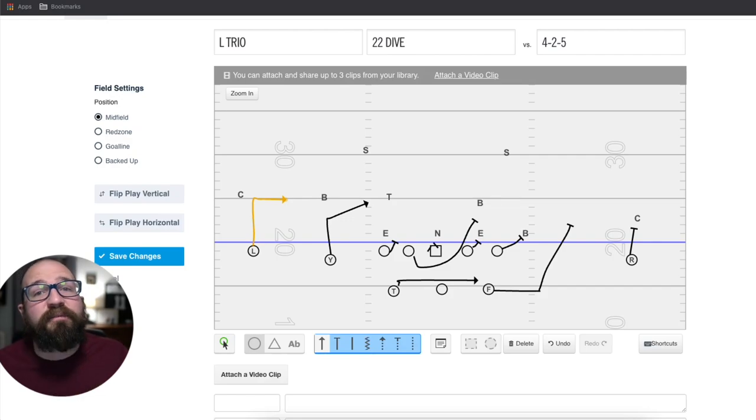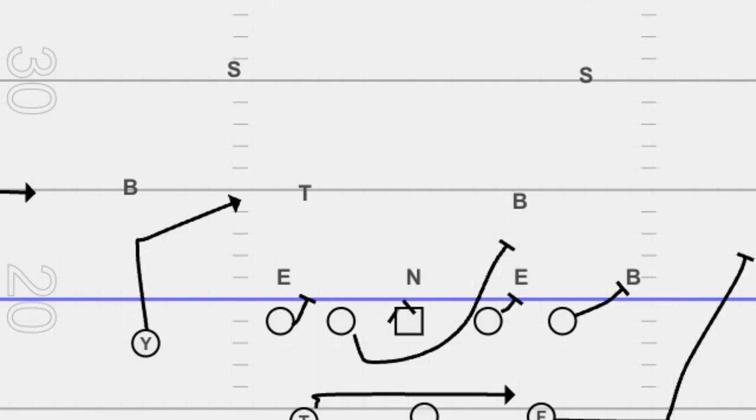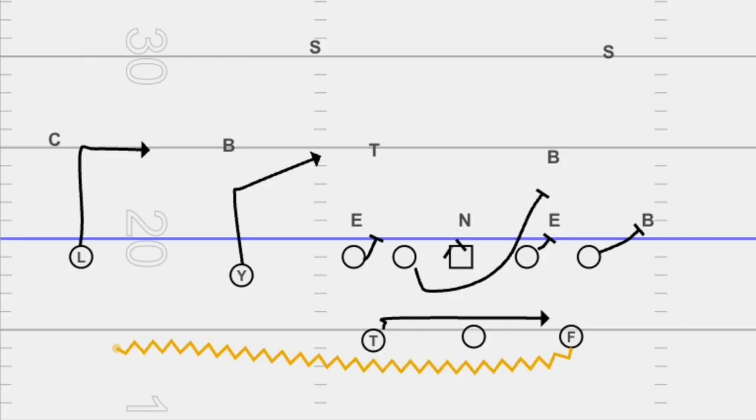The second run we install is the pin and pull. Again, two ways to run it. With no motion, you have an extra lead blocker when running to the boundary — usually where we like to run it. You're reading the backside linebacker: if he flows over, you pull and throw; if he stays, you hand off. With motion it looks just like counter, and you typically throw the bubble to the motion man. Now you have an if-then built in. Those are the two runs.